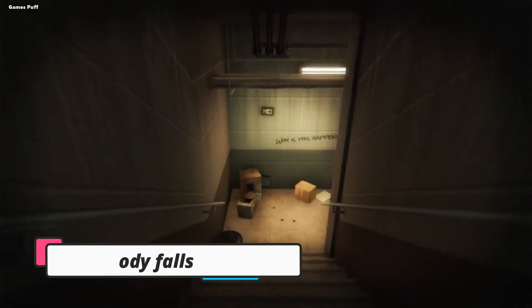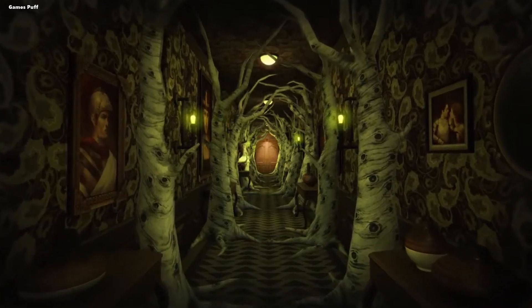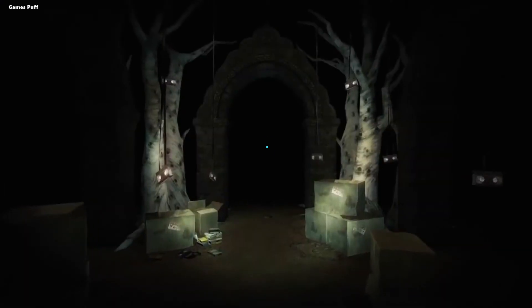Next up we have Dead Body Falls. Play through the perspective of a guest, a night watcher and a stranger, and try to understand what is happening in this strange hotel. As you progress across the halls and corridors, you will find signs that will help you create your own understanding of what happened.